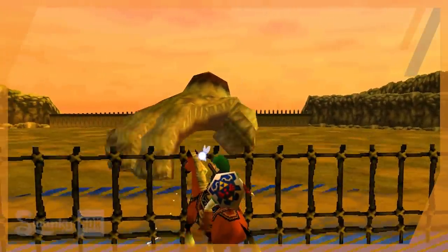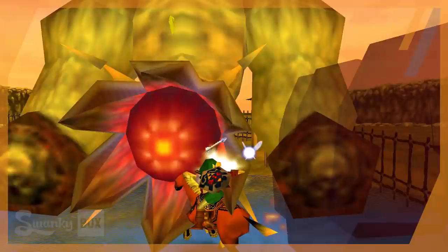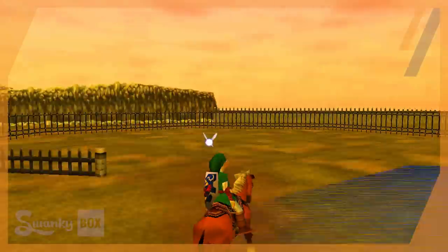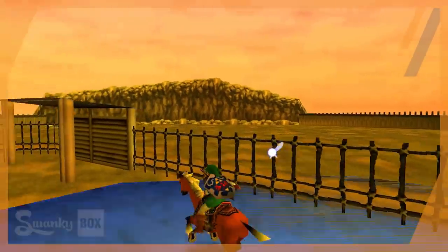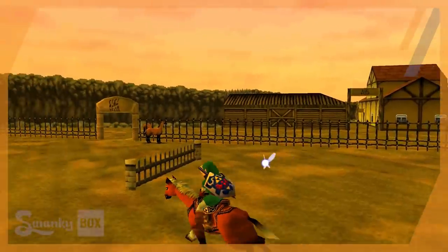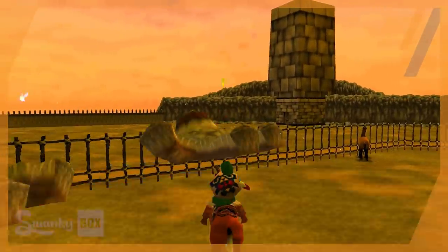Because we are familiar with Bongo Bongo's patterns, we know that his charge attack puts his eye between his two hands. So if we make a run for it, we can knock him to the floor. Good job Epona, I knew you could do it. Except we do run into an issue — Bongo Bongo doesn't take any damage for entering his stun phase. Damage is only tracked once he is dazed and on the ground. And because our running causes us to move through him, this dang horse won't slow down and let me get a second attack in.